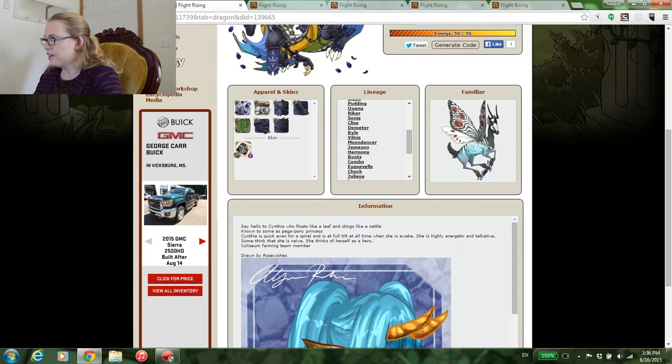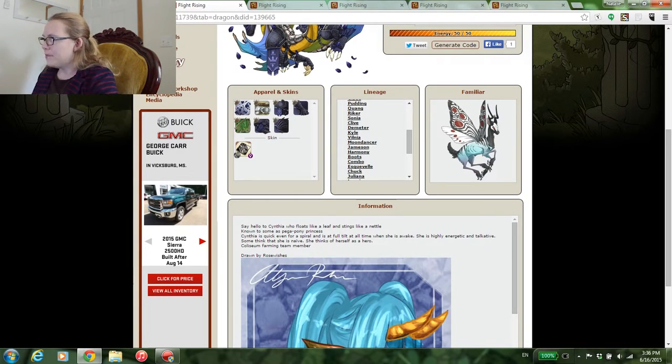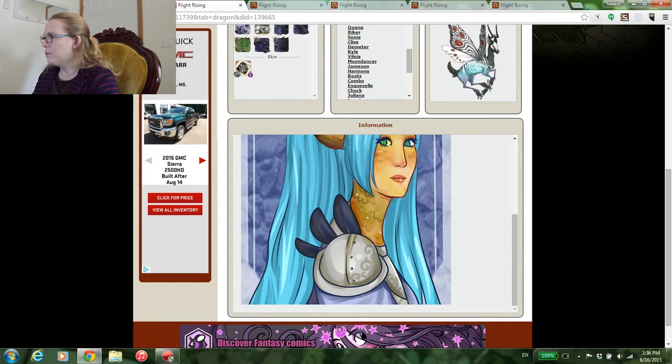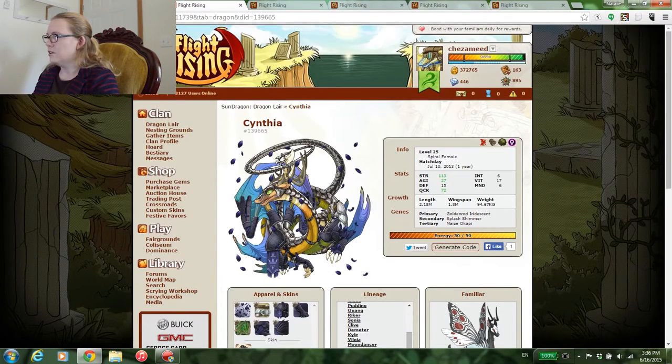Say hello to Cynthia, who floats like a leaf and stings like a net. The Pegapona princess — Cynthia is quick even for a Spiral. What pretty art! She is so cool, a really neat dragon. That accent just adds to it.